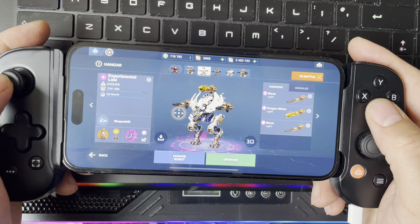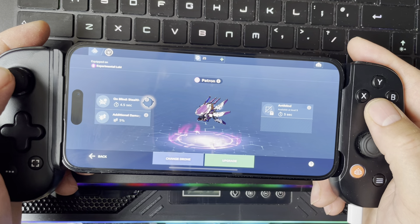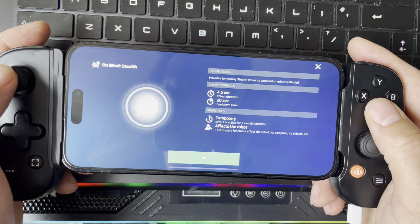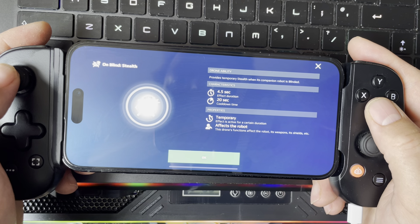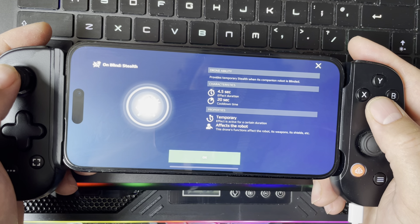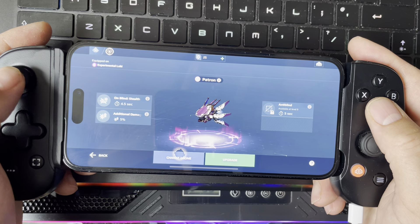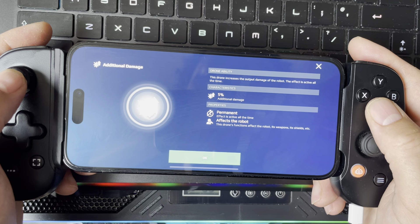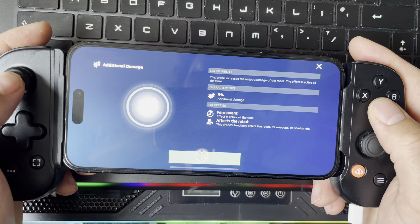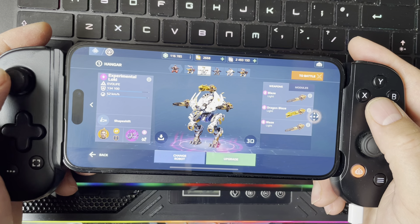This drone — I don't even know what it does. Let me check — it's a level 4 drone. It says it provides temporary stealth when the companion robot is blinded, and also puts your robot into stealth. It also increases the output damage of the robot — the effect is active all the time. Increased output damage — nice. That one is called Patron.